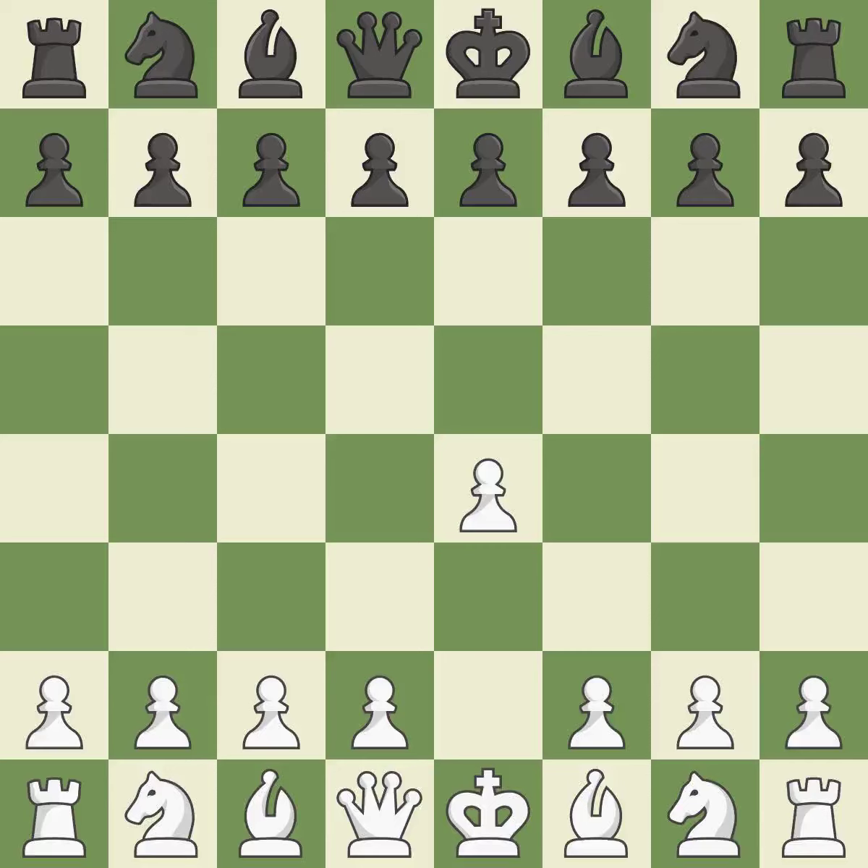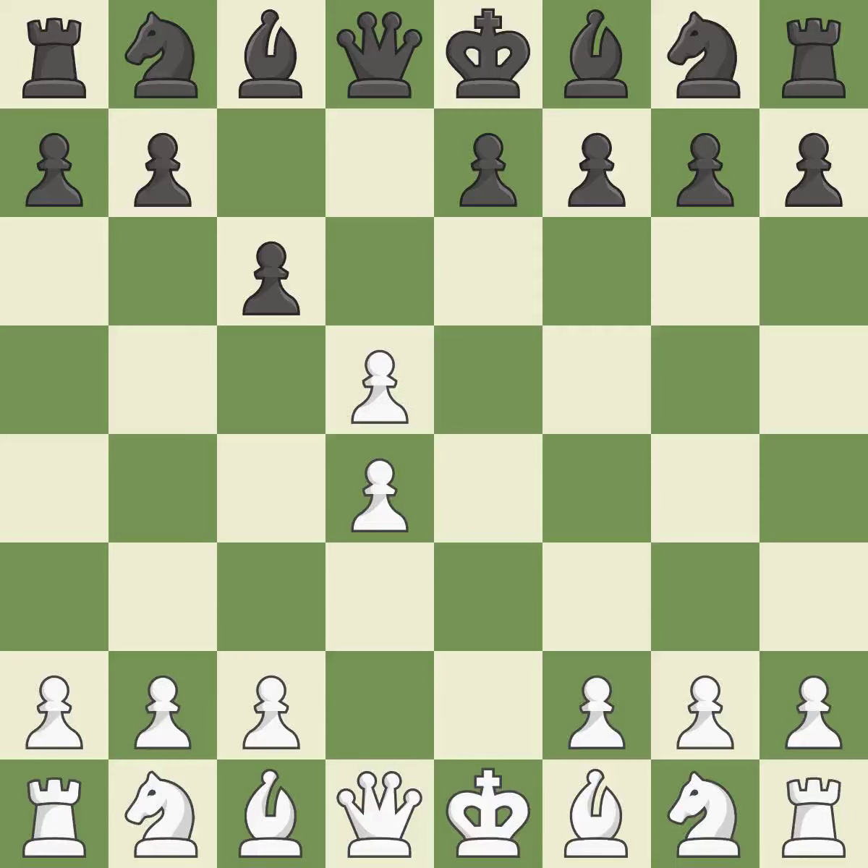Sharp games are frequently the result of starting with the king's pawn, since it dominates the center and frees up the bishop and queen on the light squares. In the Caro-Kan Defense, the pawns on d7 and d5 can be quickly pushed to take control of the center and engage the e4 pawn. The d4 square seizes the center and launches an assault on the e5 and c5 squares. The pawn on e4 is under attack from the center, where d5 and exd5 opens up the center. White can now develop the light-squared bishop to d3, where it will attack black's kingside.